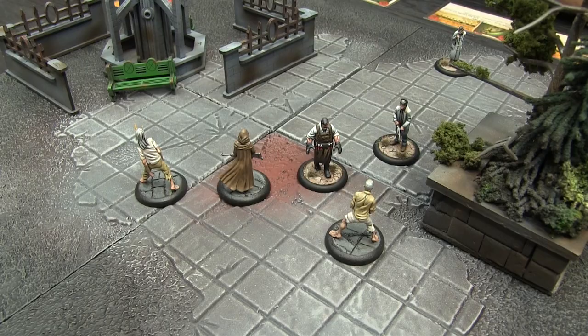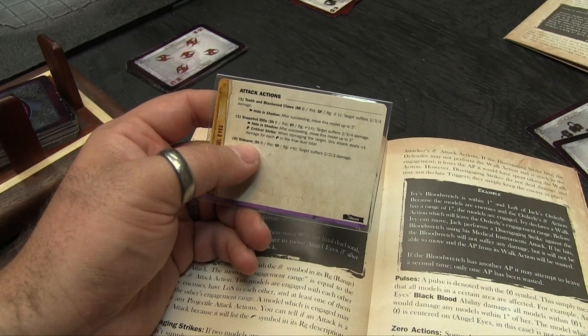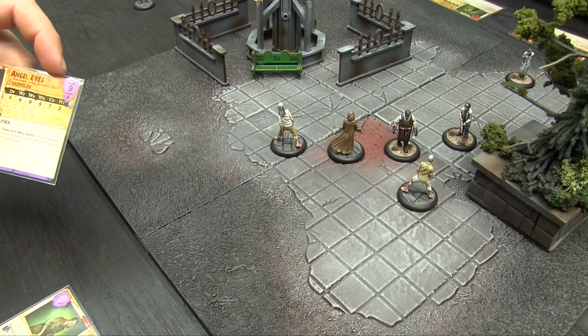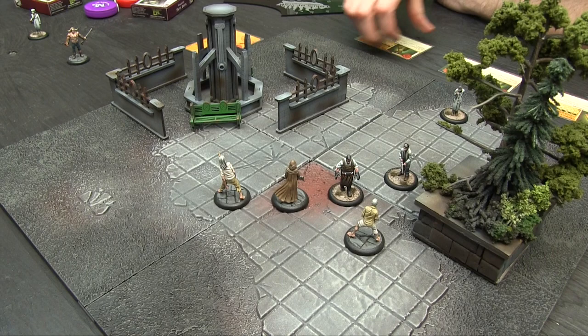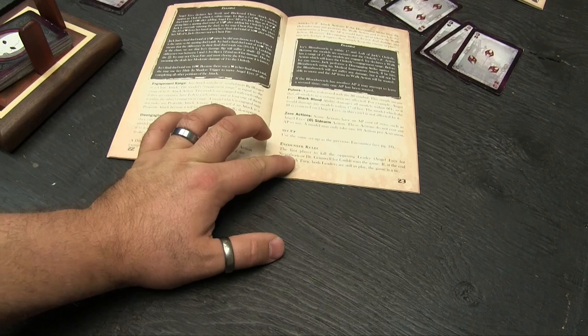Zero actions are usually tactical actions that can be used once per turn but don't cost any AP. For example, Angel Eyes has a sidearm — a small handgun she can fire once for free every round without any AP. It only has 6-inch range, but since she can move twice using both her AP, she can move 10 inches and still fire her snapshot. The first player to kill the opposing leader — Angel Eyes or Dr. Grimwell — wins Encounter 3.